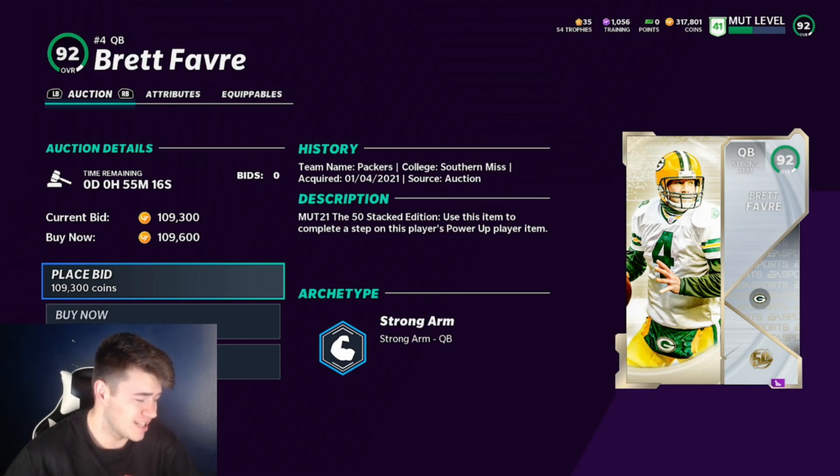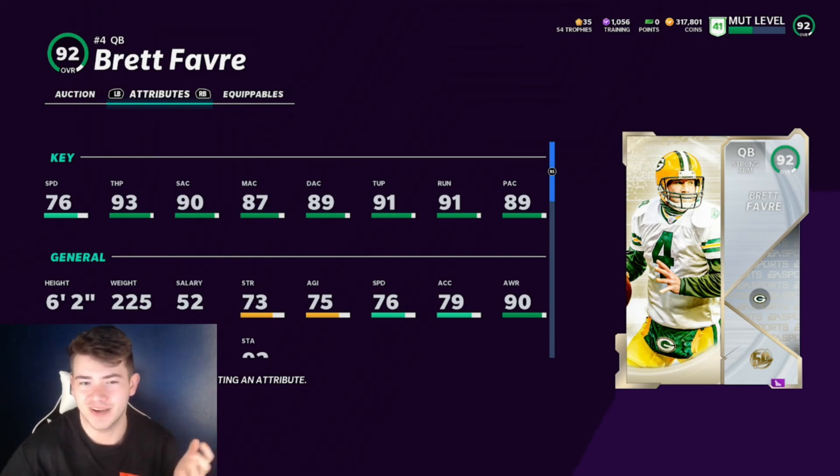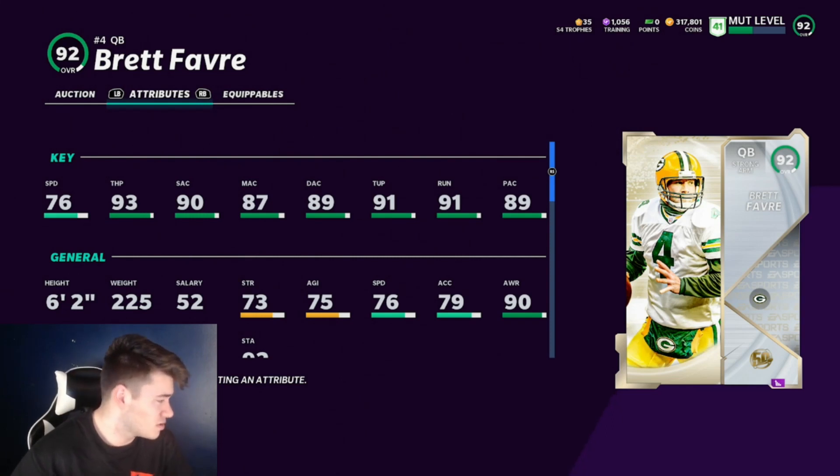Favre has a very quick release and he gets Gunslinger. He is a cheaper option at 92 overall — not too bad. You can power him up if you need to and his power-up isn't that expensive. He doesn't have any pieces altogether, so he's kind of an easier card to use. When you have a really good release and you get Gunslinger, that's pretty much most of what you need in a quarterback. In Madden 21, it really just matters about abilities — it's not even which quarterbacks have the best stats.